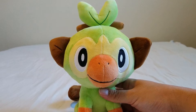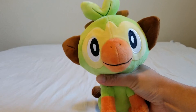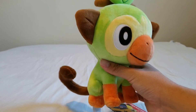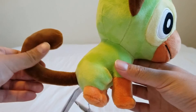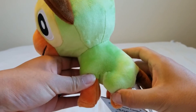That is Grookey's head. Grookey's head is definitely bigger than the rest of his body, so that's a little bit different than the little monkeys that we'll see. But that's also just Pokemon. Looking at the rest of Grookey's body, it is completely green — just a nice light green.